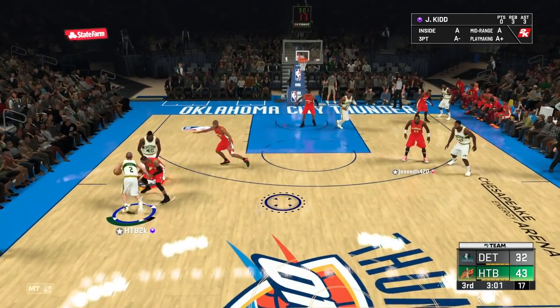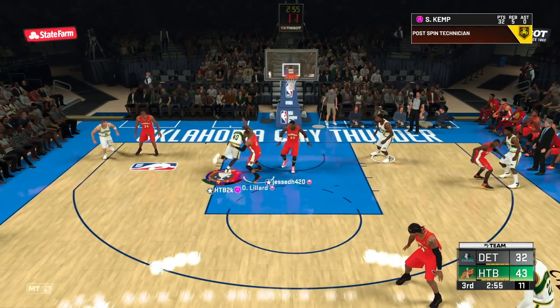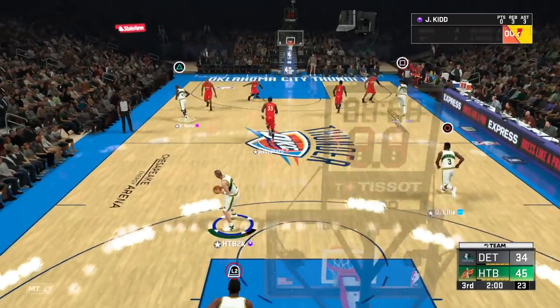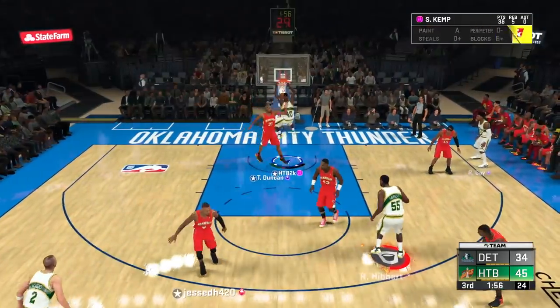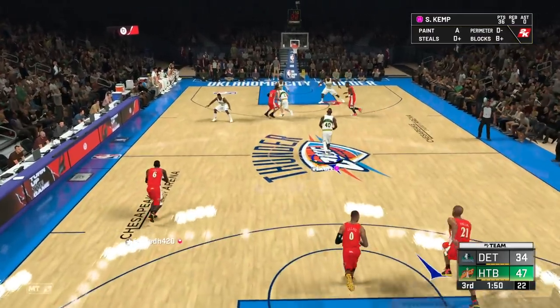Hit that screen, roll for me — he's catching it. Now we've got this mismatch — barbecue chicken! Get in the post, he's gonna jump — easy post hook, easy bucket! Two minutes left in the third quarter. Sean is going to cut right there — backdoor cut, easy dunk right there! I love how Tim Duncan plays a little too tight, giving Sean Kemp that window every single time.